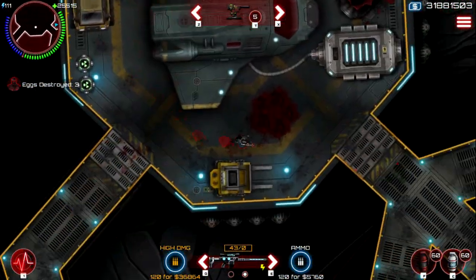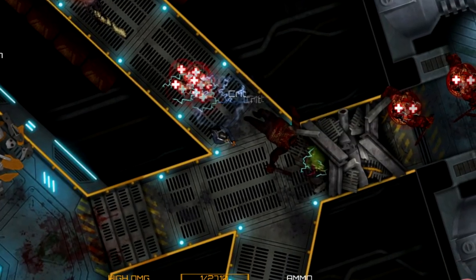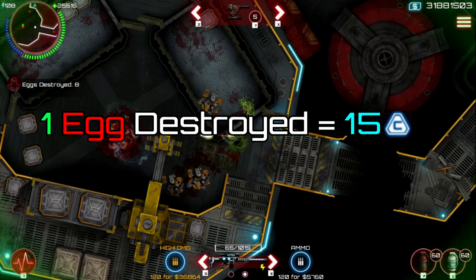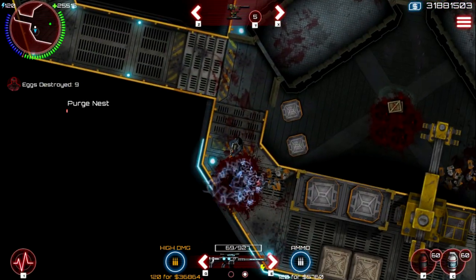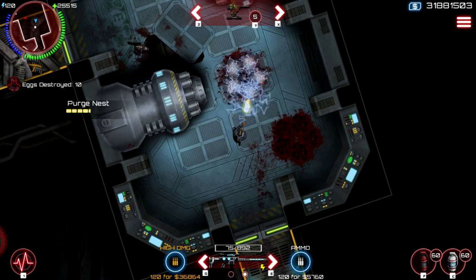The second mode is Eggs. In this mode, you have to run around the map and destroy as many eggs as possible. Some paths are sometimes blocked, which can be really annoying, but this game mode is the best to grind base credits. You get 15 base credits per egg destroyed, and the eggs will gain more health over time. Eggs is the best mode to grind base credits on.